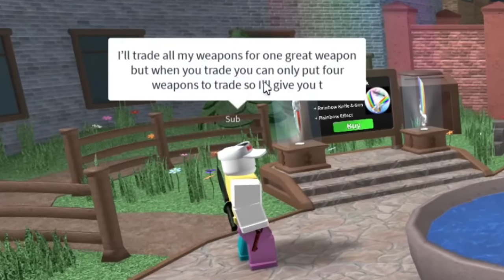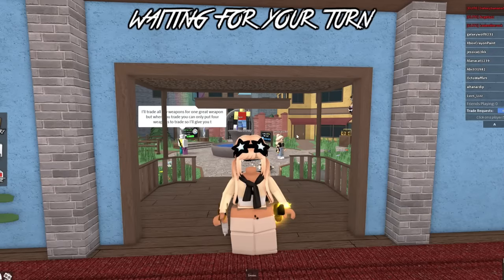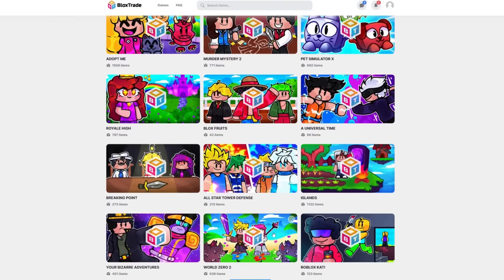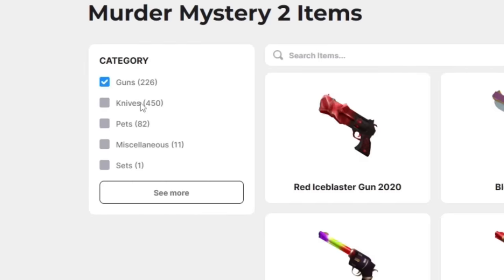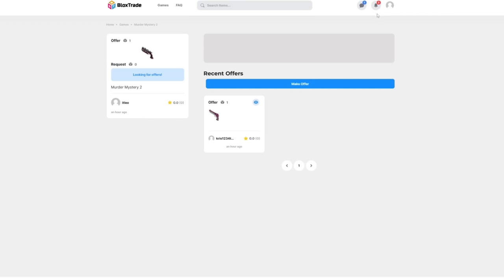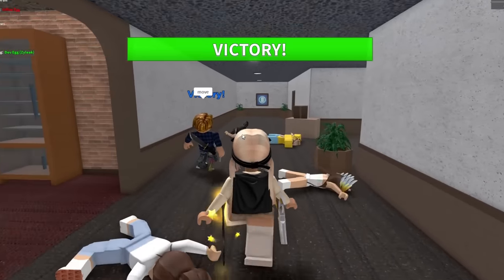I'll trade all my weapons for one great weapon, but when you trade you can only put four weapons in. If you want to get trading for your dream godlies, Log Trade is a website where you can go check out all the recently added items — godlies, pets, guns. Let's say I really like the swirly gun — there are so many listings you can offer for, and if that person accepts you'll get a notification.